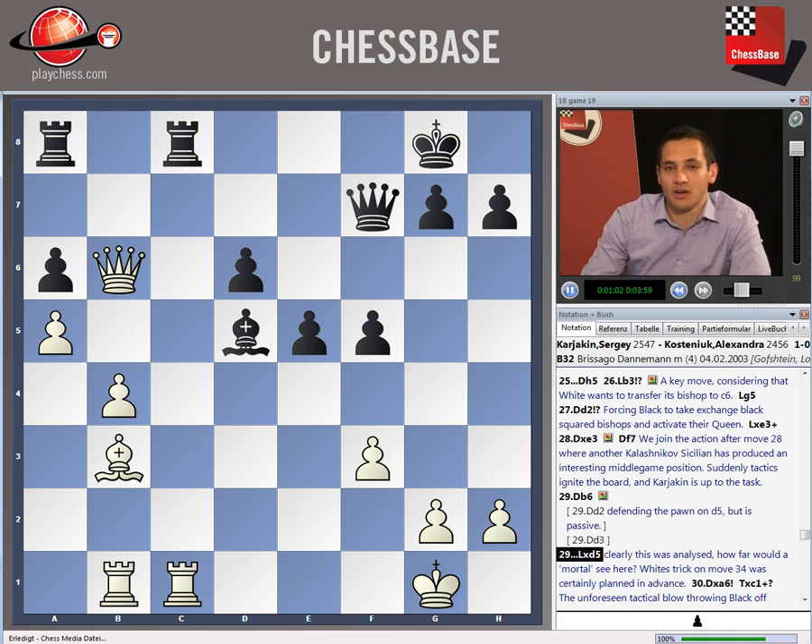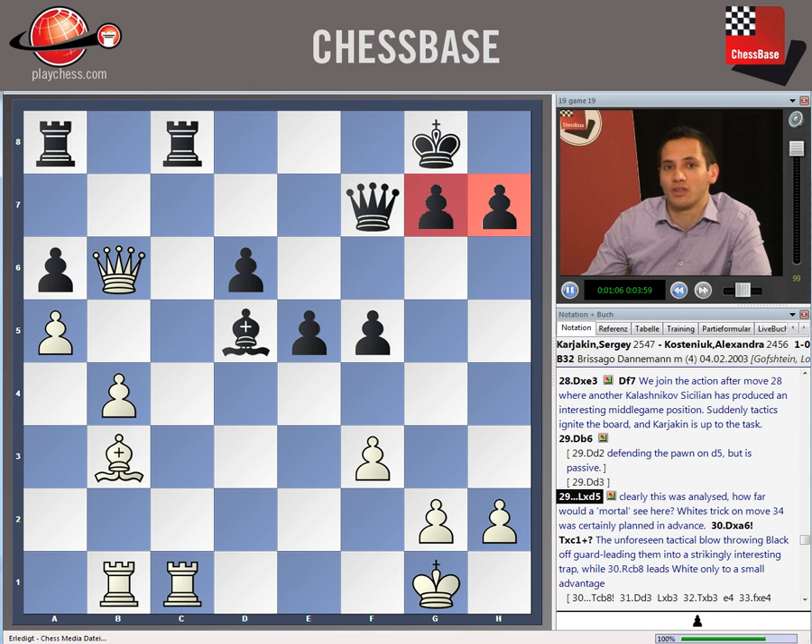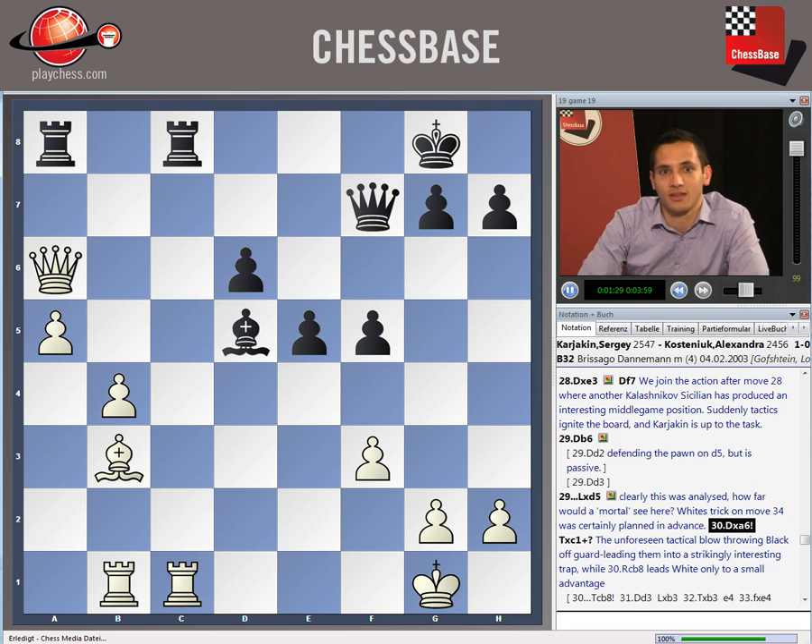Black took the pawn on D5. Despite the fact that there are just two pawns here, Black actually has some back rank checkmate problems, because the Queen on F7 isn't really a good piece in that respect. Whenever White gives a check on the back rank, the Queen is going to have to blockade, which isn't really a good idea. So that explains Karjakin's next move — tactic number one — Queen takes A6.